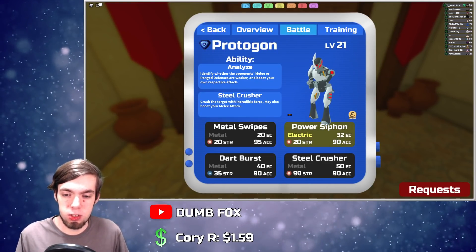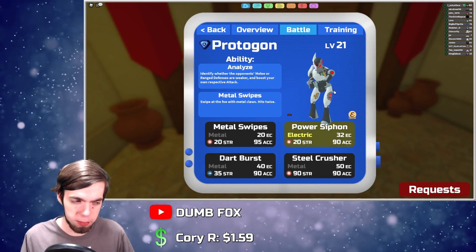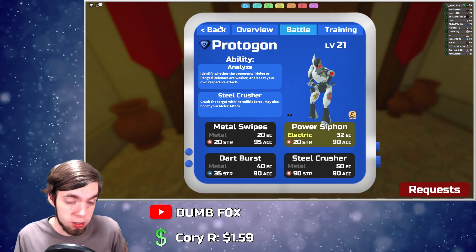Also, this update added Steel Crusher as a rally move for Protagon — so you can get a melee attack boost on stuff like Venaline and then use Steel Crusher. I'm still going to stick with Deja Vu, not going to lie.